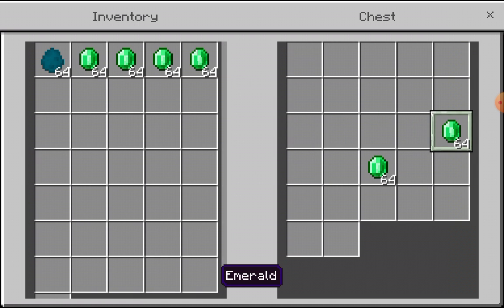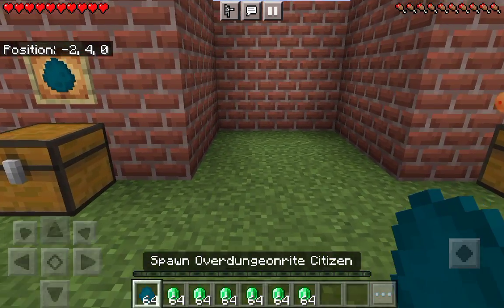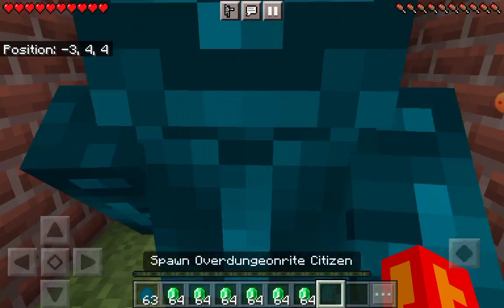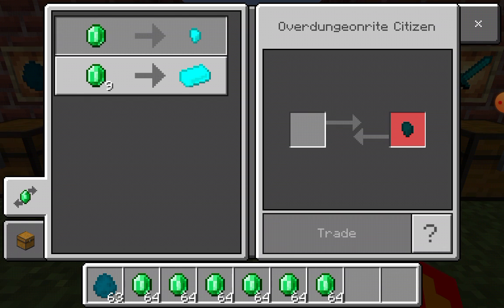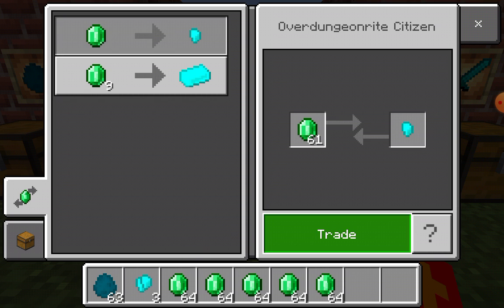They're basically villagers but they have different trades, but they still use emeralds. They don't have any noise. Let's trade - it takes a while for them to actually start working properly, but you just trade with them.